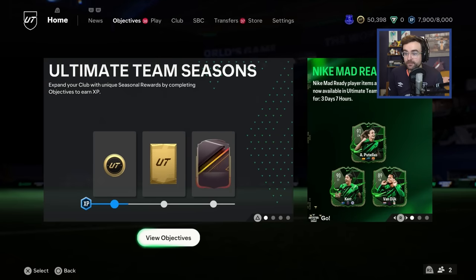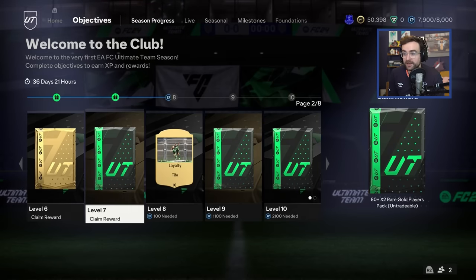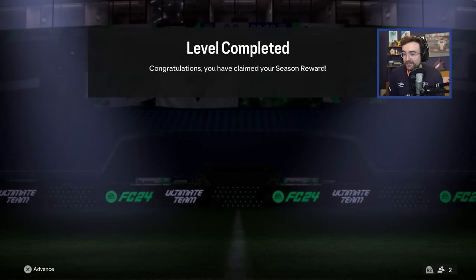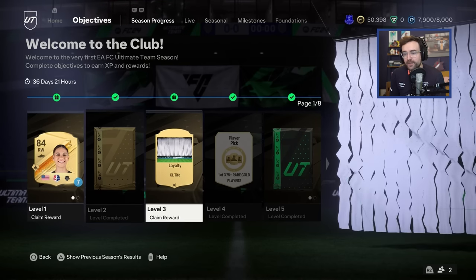We may as well open the packs first, because it would be funny if we bought an Enzo Fernandez and then packed one. On the slight off chance that we do manage to pack one, we'll open the packs first. So let me claim all of this stuff and then we'll do a little mini pack opening, see how much we can pick a Nike ready player up for, and jump into some gameplay.